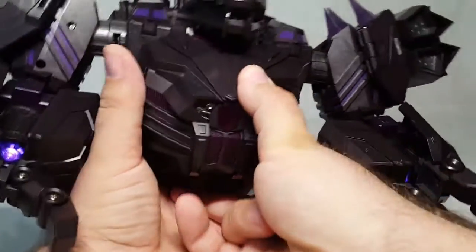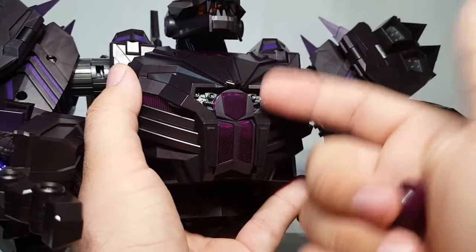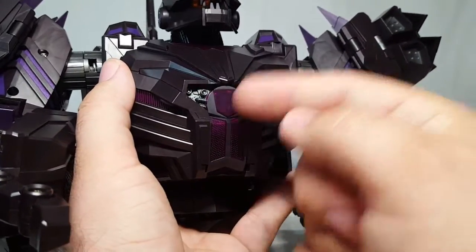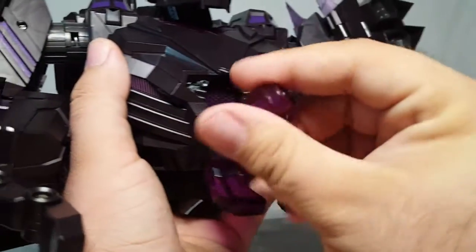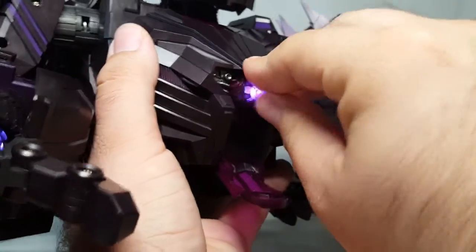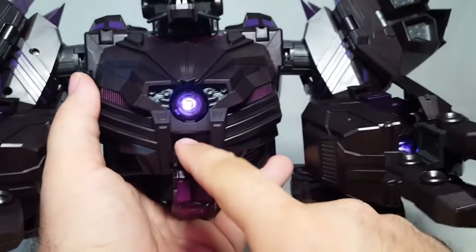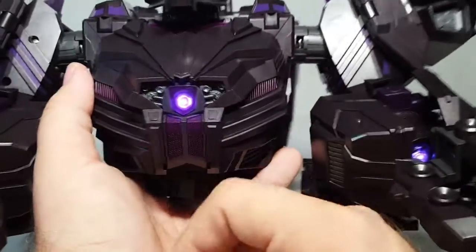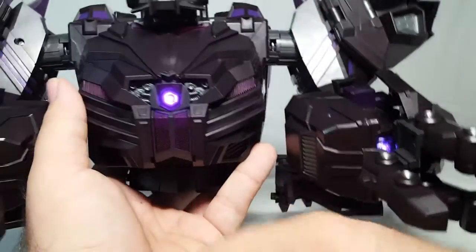Some people were confused about how to get the LED into the chest — there are no instructions for it. Grip it by where the Decepticon symbol will eventually go — once Reprolabels gets that far — flip that door open, take your LED, cram it in the chest and rotate it. Shut the door. He's got some cool details inside there. Once you get a sticker on it, it'll be clear and look like the Decepticon emblem is lighting up.